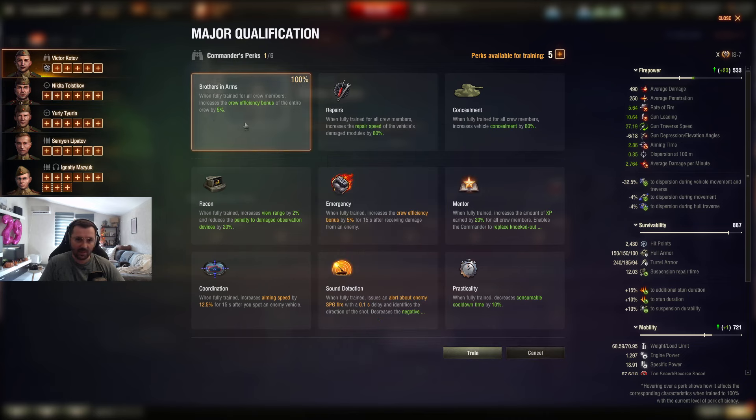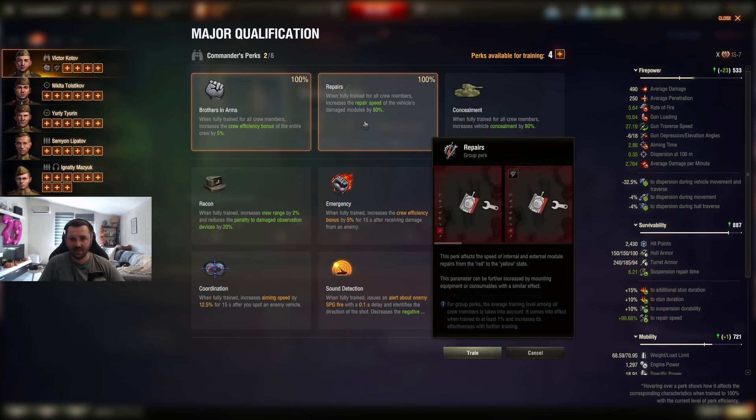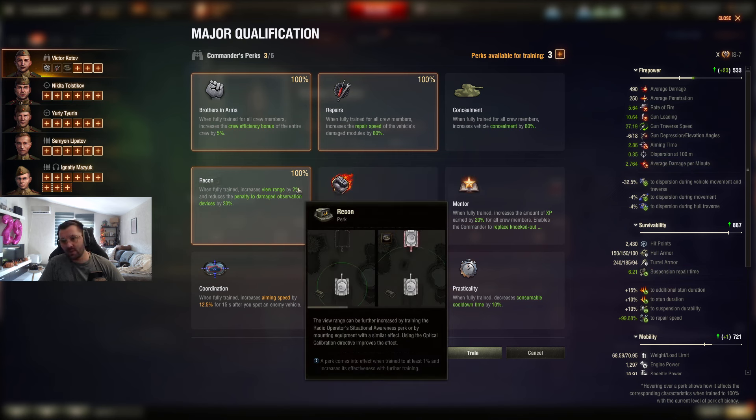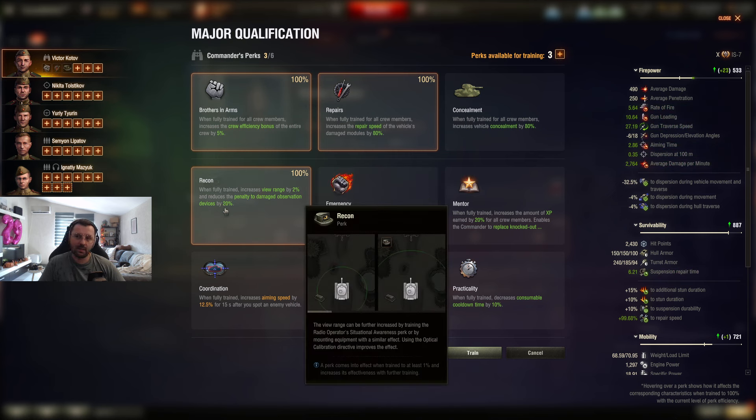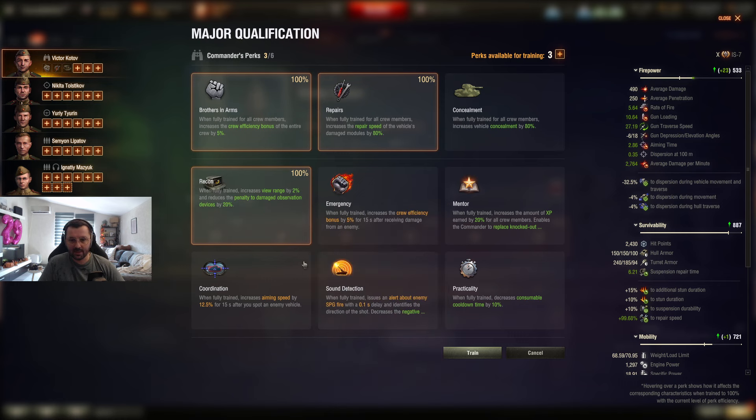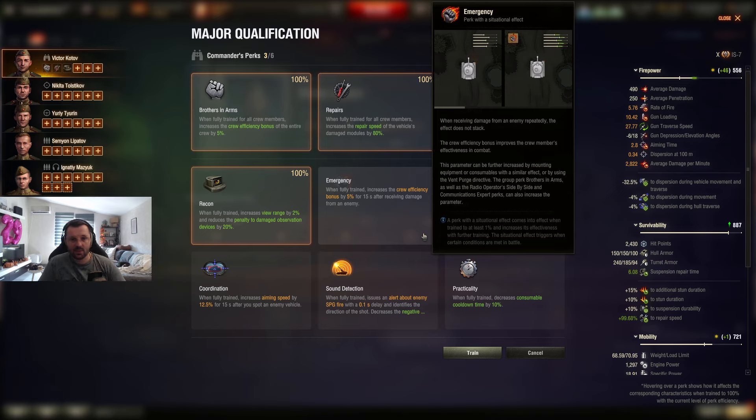We put Brothers in Arms on all our tanks and get that bonus — repairs, of course, must have. Recon for the view range, because if you get more view range you'll be able to ditch other crew equipment like optics on some tanks. Now for the new crew skills: Emergency — when fully trained, increases the crew efficiency bonus by 15% after receiving damage. This is a heavy tank and 90% of the time you're definitely going to be taking damage, so it's a very useful but situational crew skill.